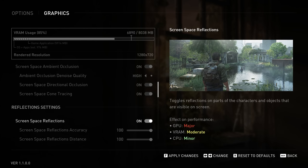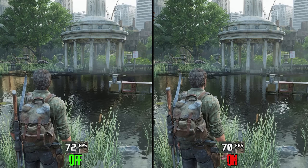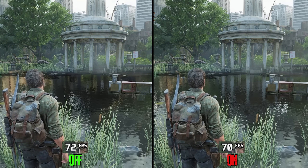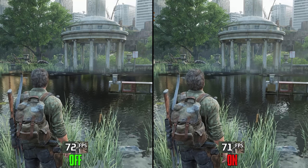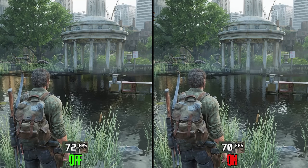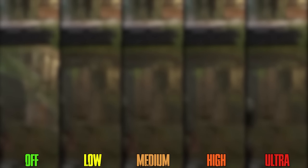Moving on to reflection settings: enabling Screen Space Reflections with all sliders at 100 costs around 2%, so keep SSR on with all sliders at maximum. Real Time Reflections Quality has significantly changed compared to the launch version — previously there was a noticeable visual disparity between options where low looked blurry compared to ultra.